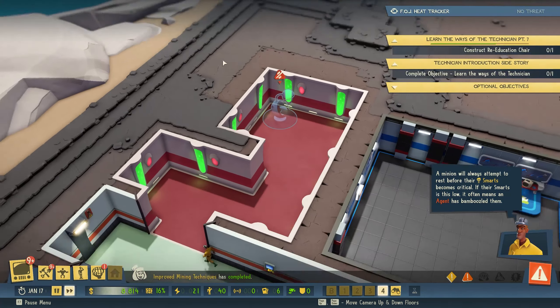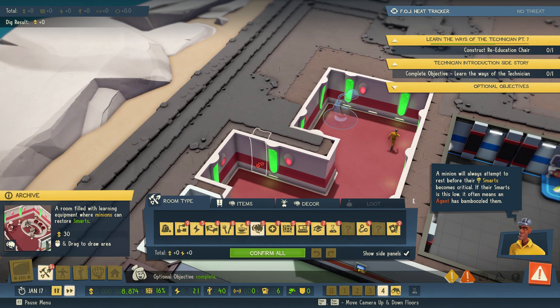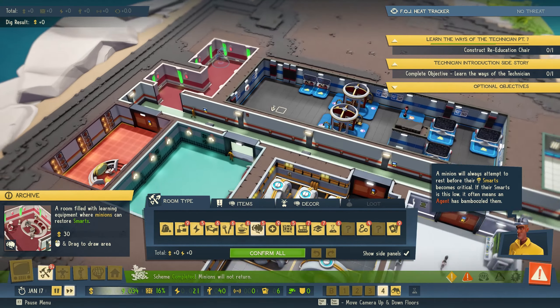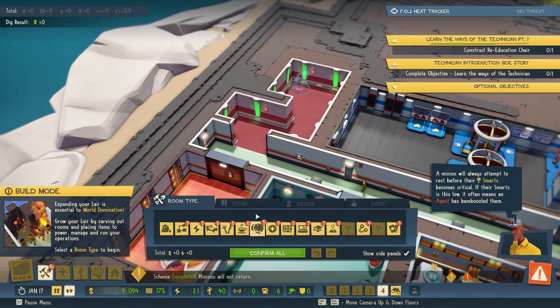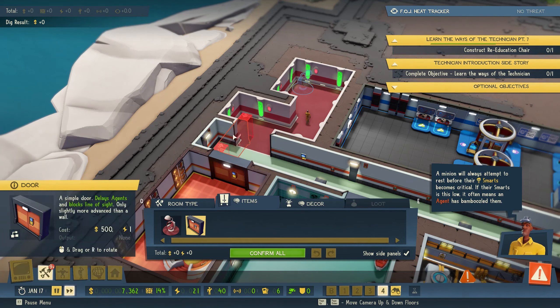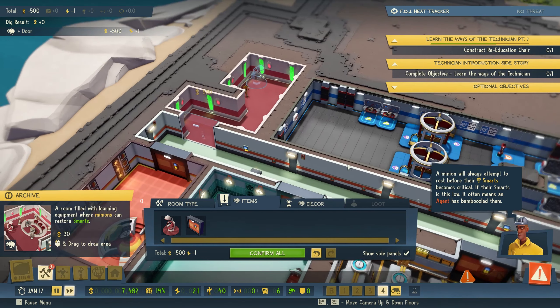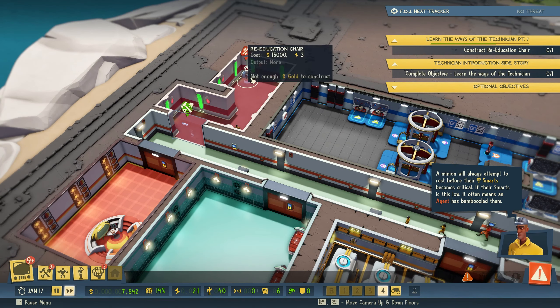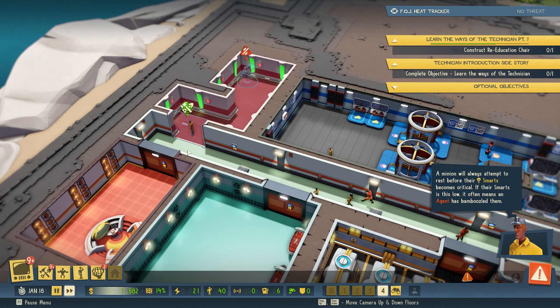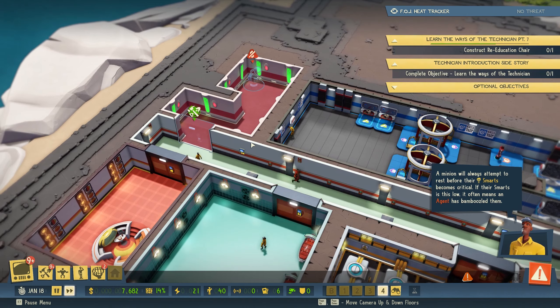We're going to wait a bit, but we can now do this. Optional objective complete. We can do this one — cool. Can we get a door in this as well? Yep, cool. And then we just need to wait until I get some money.